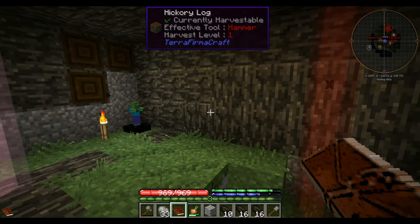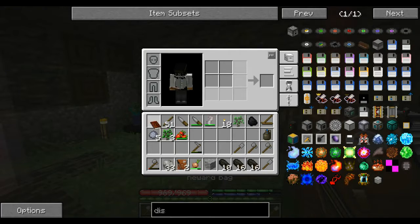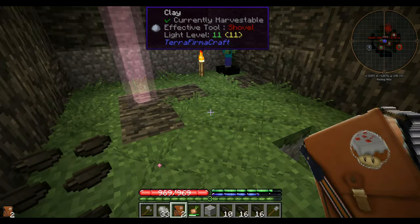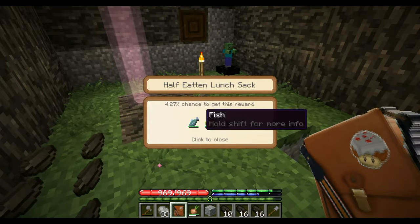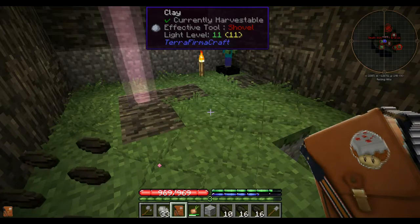Quests are turned in. I'm kind of curious what these reward bags have, so let's go ahead and open these up and see what they've got. First one: a little bit of fish, cabbage, and bunch berries.